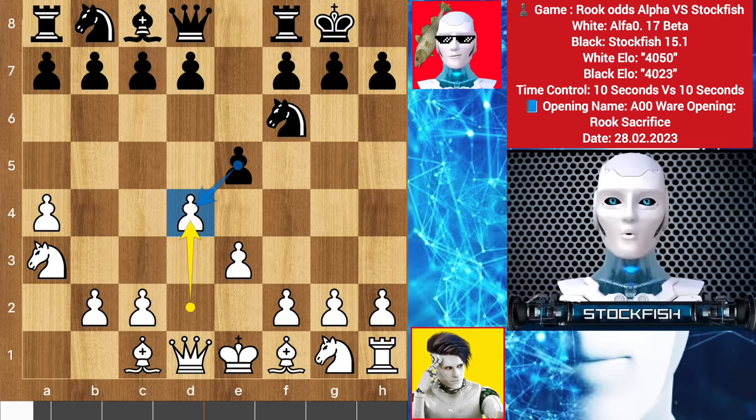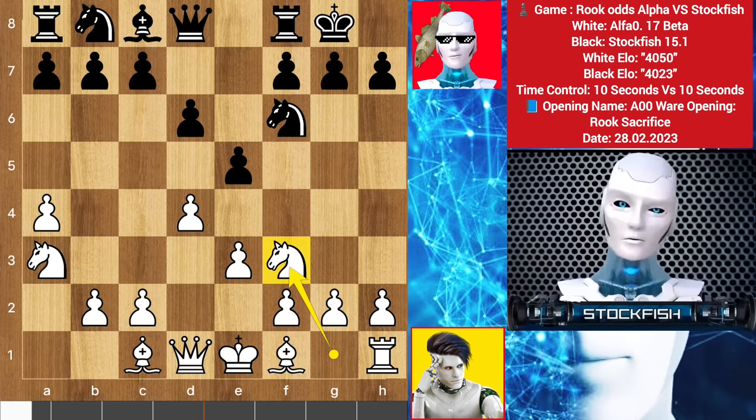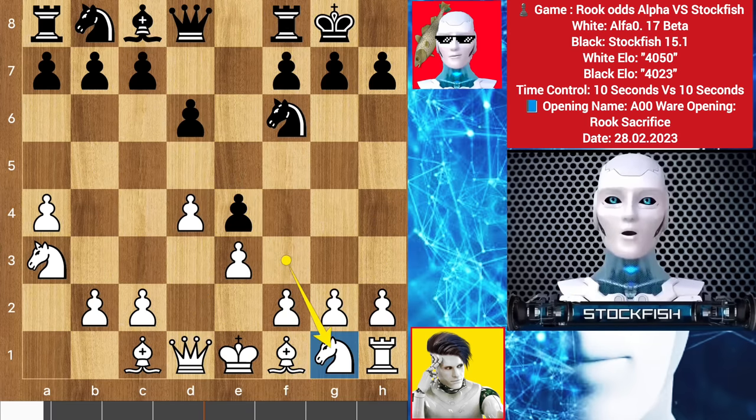I could take the pawn — therefore takes, rook check, bishop blocks — but I chose to play d6. Knight on f3, e5 by me. Alpha brings back his knight; he wants to put his knight on this location. I played knight c6.